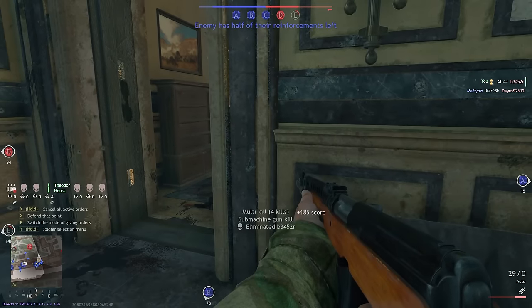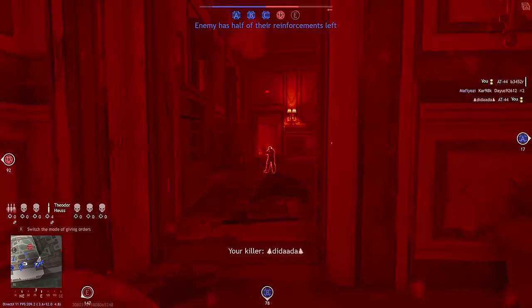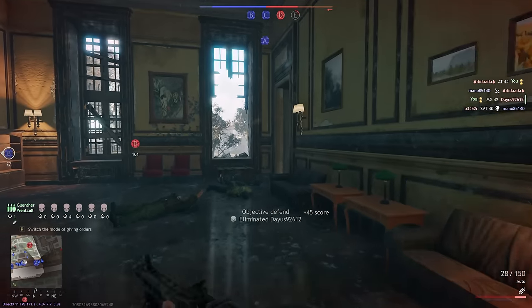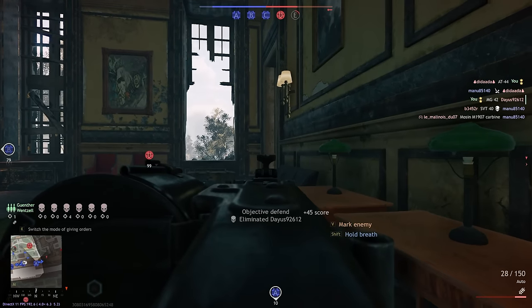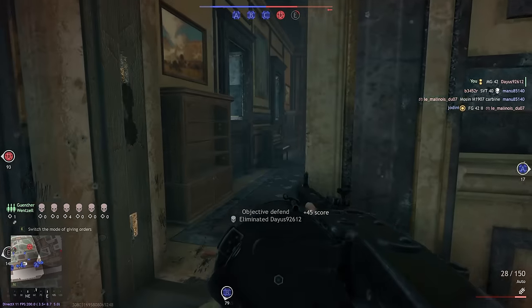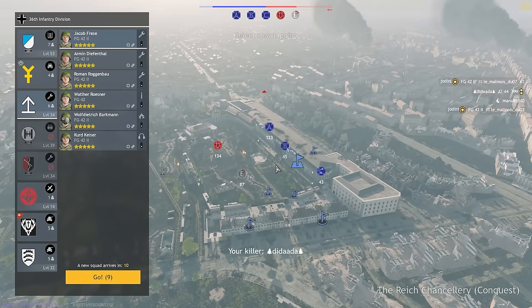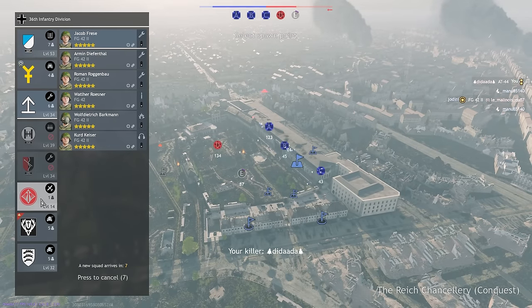If you have grinded through the plane tree and you're looking for something, the FW-190A8 is a notably good plane — it has a pair of rockets and some good cannons that do solid damage. But I'd recommend saving planes for last.